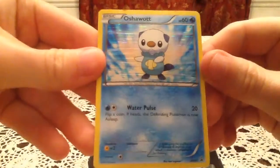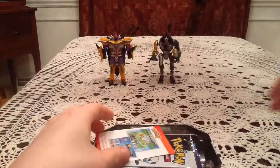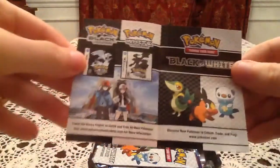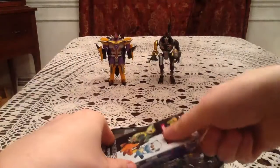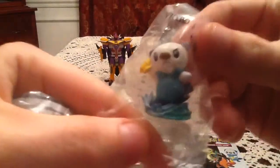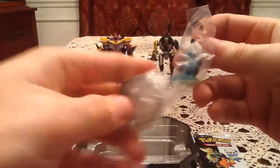Here is the Oshawott promo card — Black and White number 3. It's a very cool promo. And we have this little paper thing here: check out the online game, and there's a promotion for the Black and White games. Then we've got Pax, as well as an Oshawott figure, which I'll just show there. It comes with the stand too.